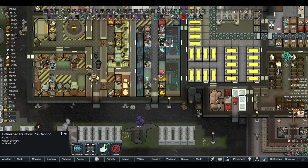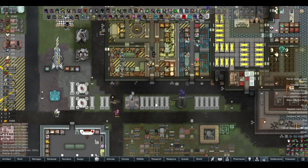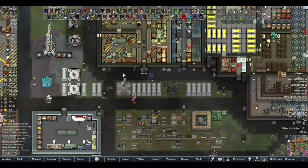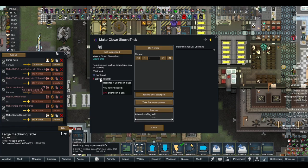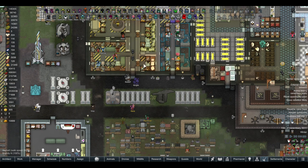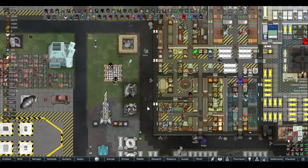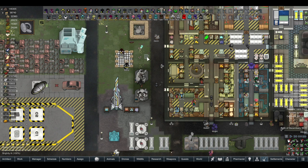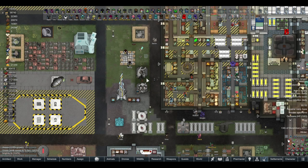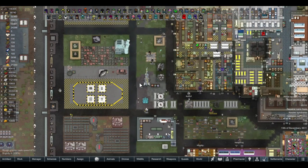He's working on the rainbow pie cannon, which required the human meat that was a lot harder to get than I thought. I still can't get them to accept that I have a surprise in the box even though I have one right here. I need to put it in a zone so they don't try to bring it over when I tell them to build one.